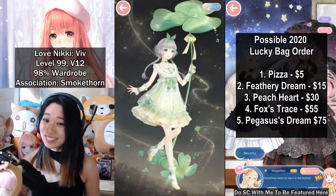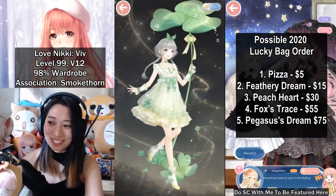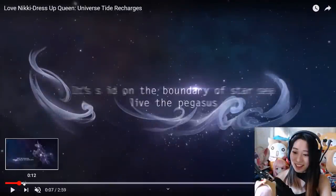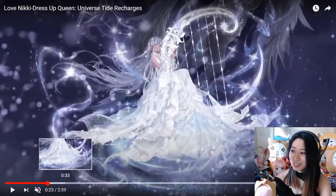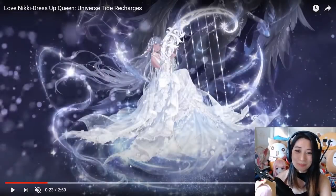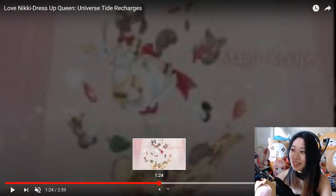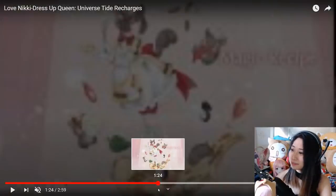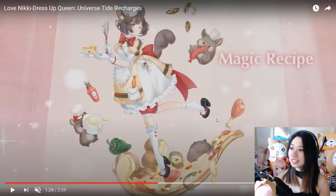So yeah, that is our lucky bags. What do you think about it? Which suit are you most excited about? For me, I am most excited about the Pegasus suit — purple skin, that is so freaking awesome. And Pizza Girl, like she is going to be the lowest recharge tier, but she is a really good suit with a really cute pose.